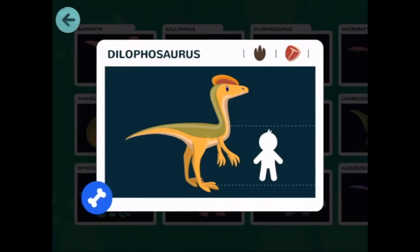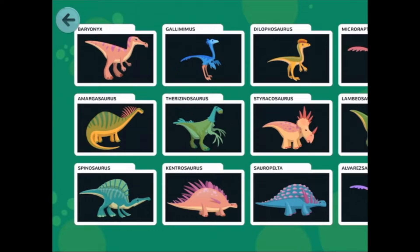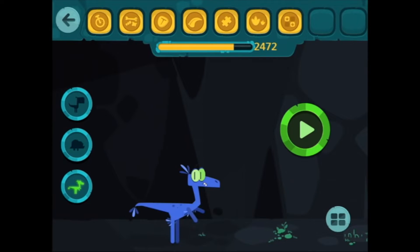Let's see what you unlocked. I can't pronounce that - let's have a look - a dilophosaurus! It's a meat-eater. There's its skeleton. All right, done Lucy.